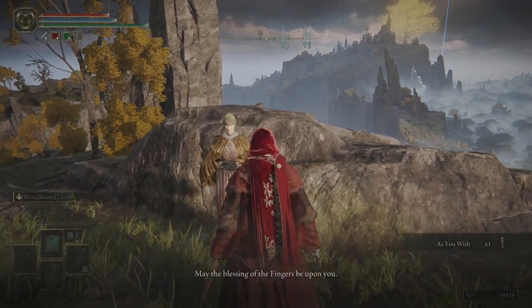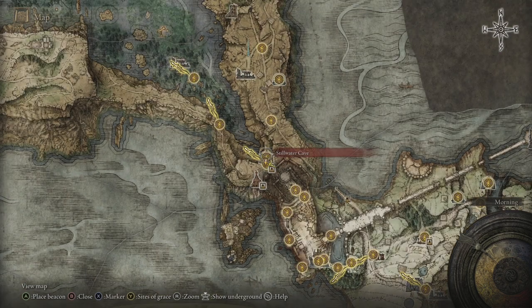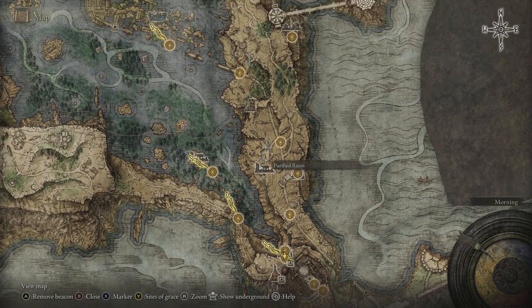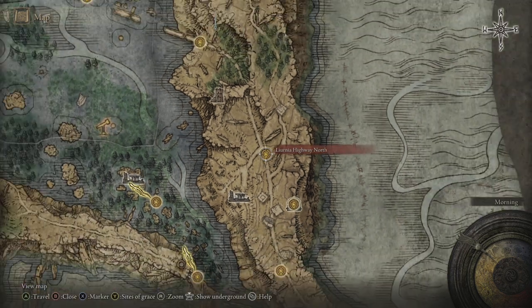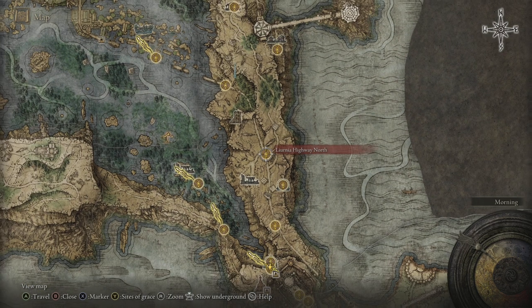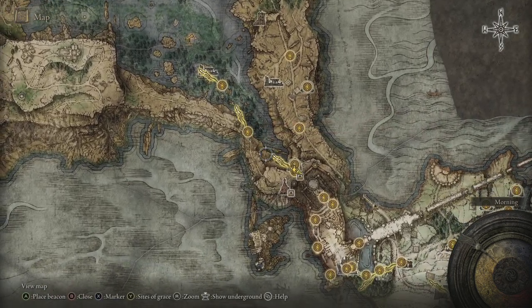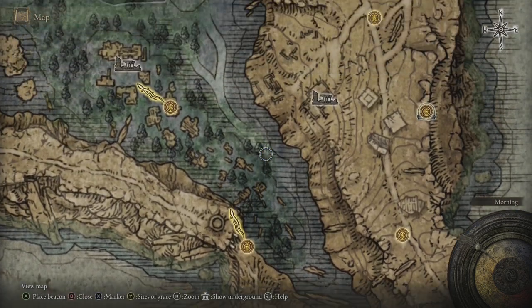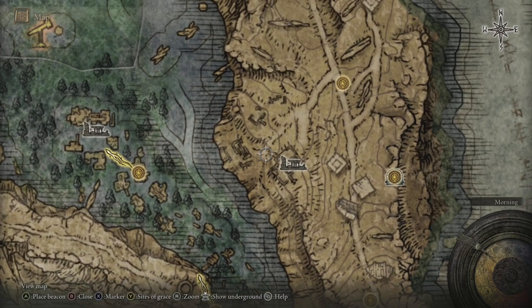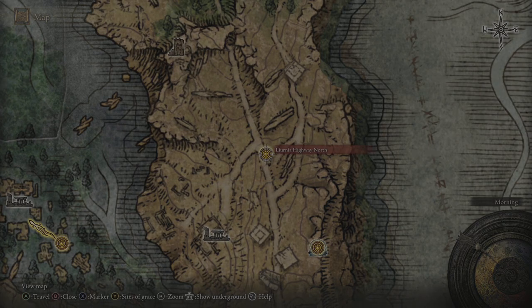Once that's done, we can now move on to her next position, which is actually going to be near her next Grape as well. You want to come over to the Liurnia Highway North. If you haven't been here before, you may want to get the map first so you can see everything. Basically you'll need to come down the road, hit the swamp, and head straight north — you'll see there's a load of ruins. Pick up on the road and come over to the Liurnia Highway North Grace.